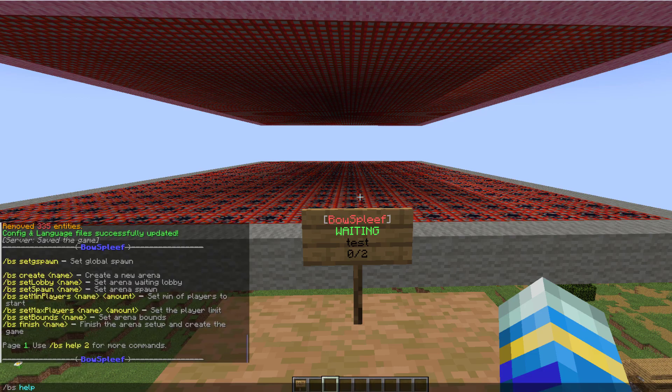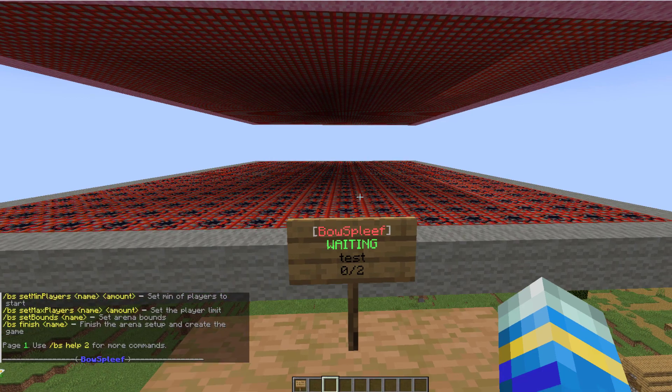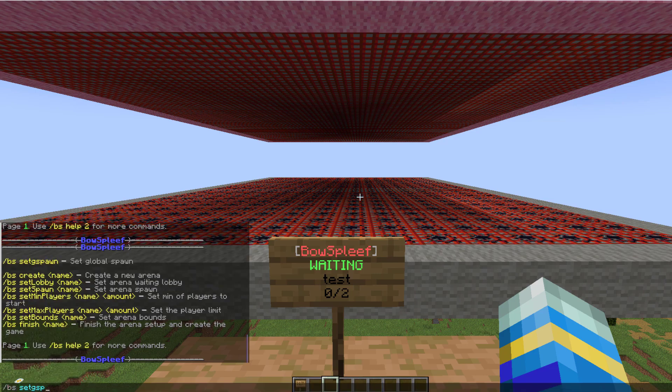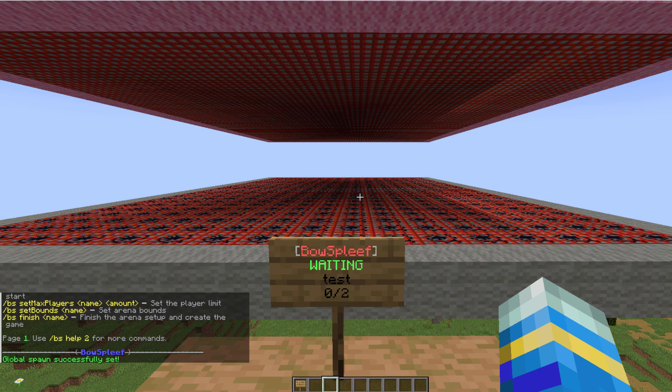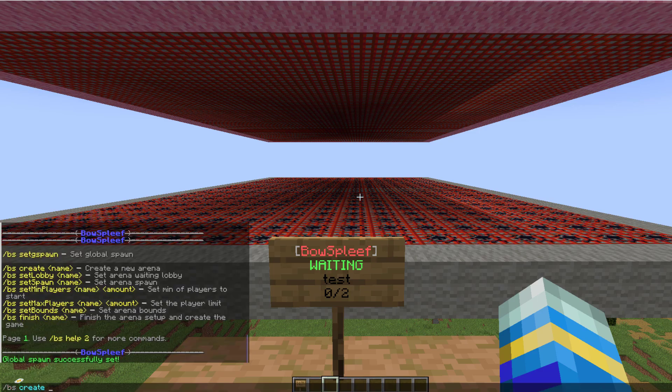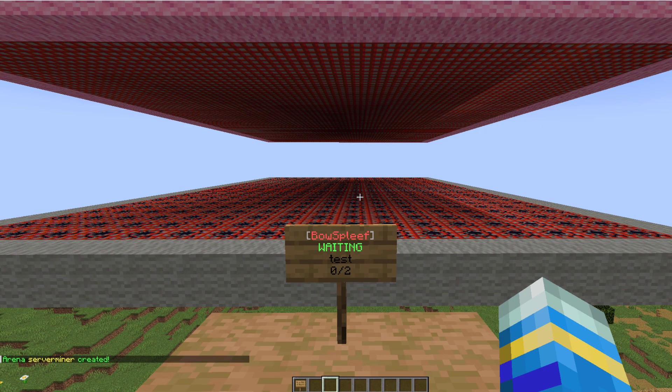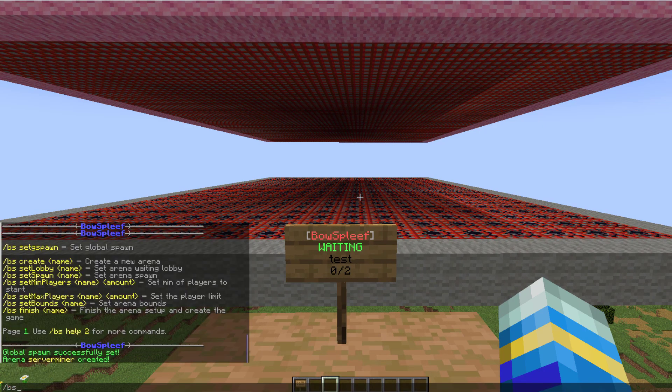If we do /bs help, that's going to show us all of the commands. The first thing we want to do is set a global lobby, so if we do /bs set gspawn that is going to set that. Then we want to go ahead and do /bs create and we're going to call it 'serverminer' — that's going to be our new arena. Once you've done that we can set the specific lobby for this arena by doing /bs set lobby for serverminer.